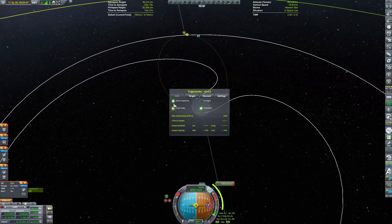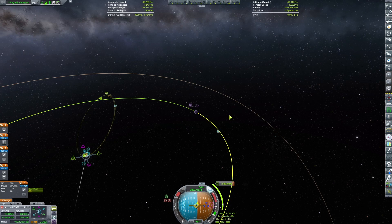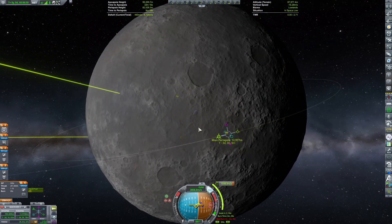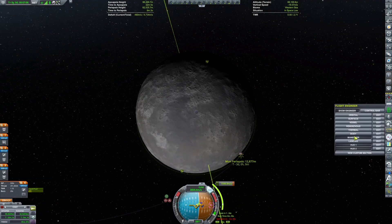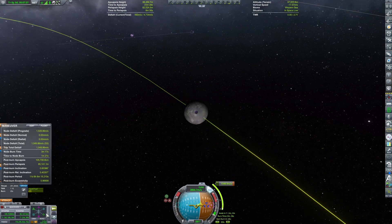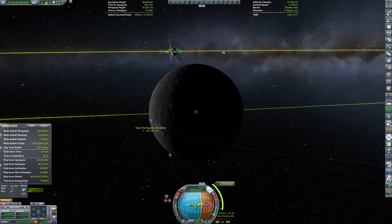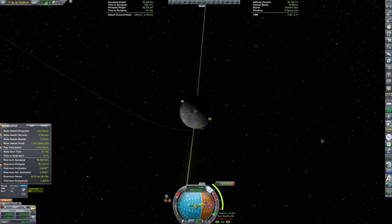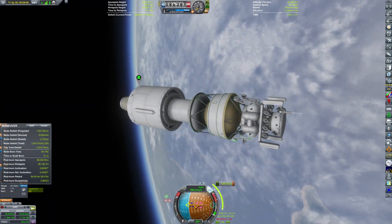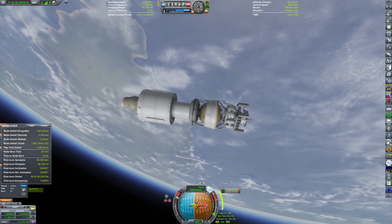Now it's just a case of plotting the maneuver node to the Mun. For some reason, when I'm using JNSQ, the Delta-V readout from the stock display is always inaccurate, so I'm going off of the Kerbal Engineer Redux readout. I found that my maneuver was plotted a bit too early, so I had to move it, but I was able to correct it. I've plotted our circularization burn. By the way, I'm using the mod Kerbalism, so I have limited engine ignitions and various other part failures — and there's going to be a serious part failure pretty soon.